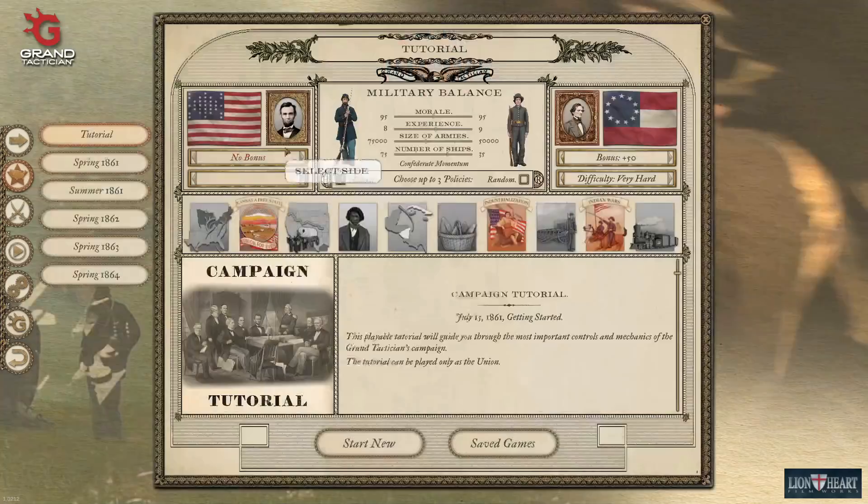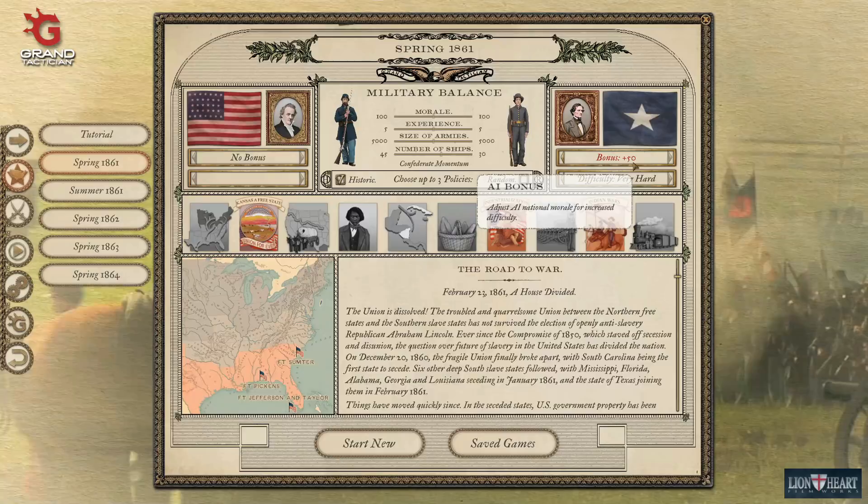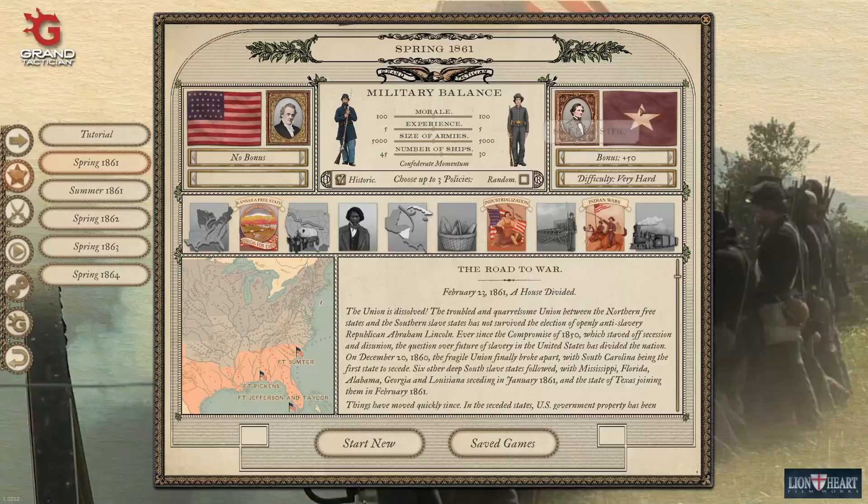We're going to start the campaign in the spring of 1861. I will be doing the Union side. We're going to give the max AI bonus and the highest difficulty, which is very hard. The AI bonus means we're going to have to conquer a lot of the South in order to win, because the Confederate national morale is going to be much, much higher than it otherwise would be.